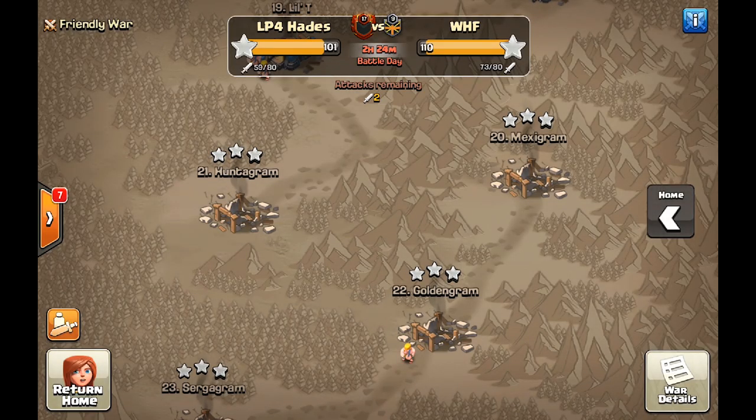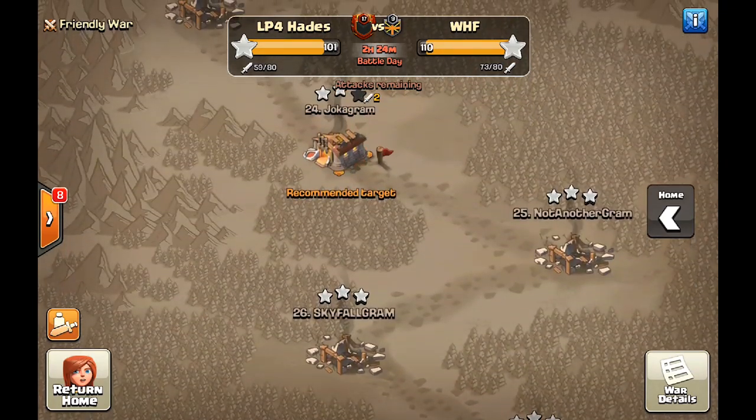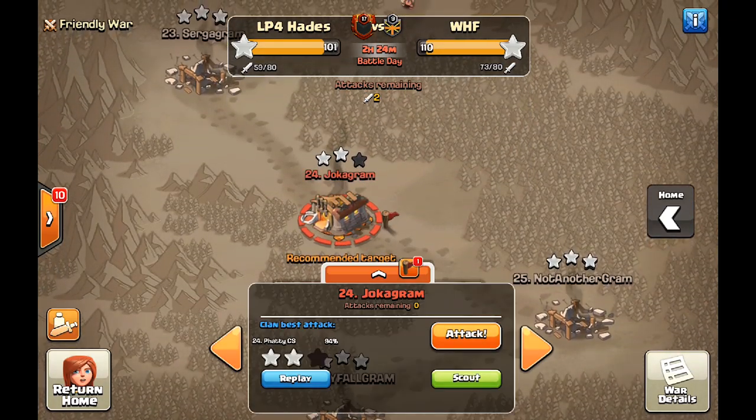Overall in this war, we are one 3-star behind with a bunch more attacks than them. So it's looking good for us, but let's try and clear the 11s with Town Hall 11s and see how that goes.